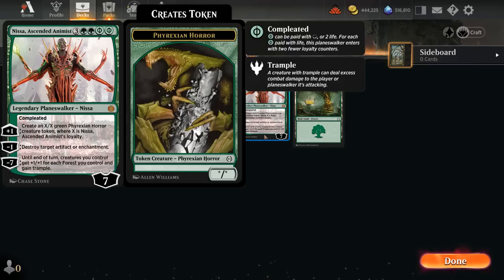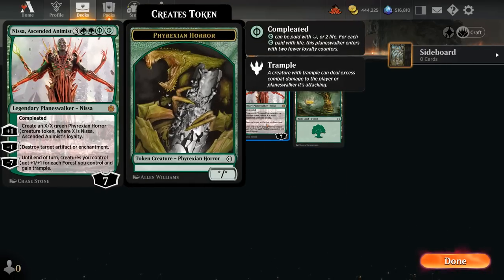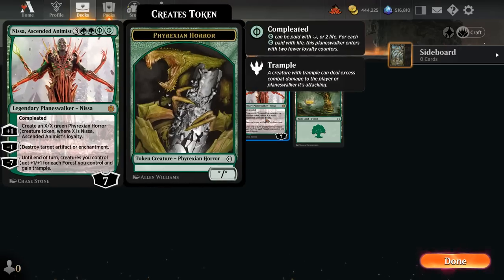That's the Planeswalker we're trying to ramp into, and ideally cast it for seven mana, so no life required in that case, and we'll get a seven-loyalty Planeswalker which can immediately minus seven, giving all creatures plus one plus one for each forest we control as well as trample. So very powerful overrun effect, especially in a deck with 24 basic forests, and the main combo with Nyssa is Awaken the Woods, which is a sorcery for X and double green, creating X 1/1 green forest dryad land creature tokens. These are creatures that also count as forests that can both attack with Nyssa, as well as contribute towards our forest count to increase the power of the minus seven ultimate.